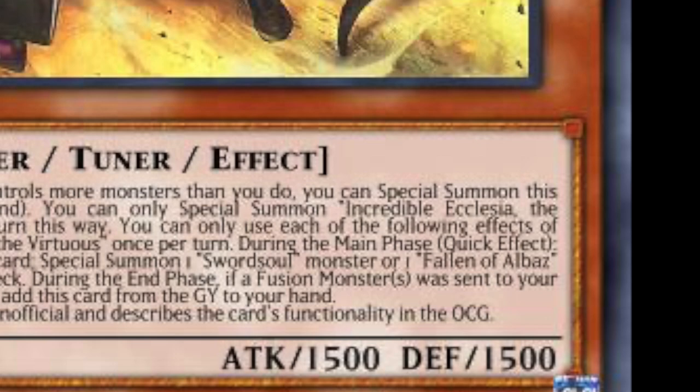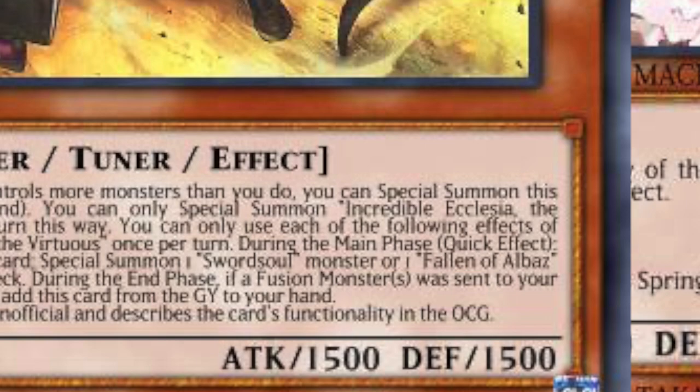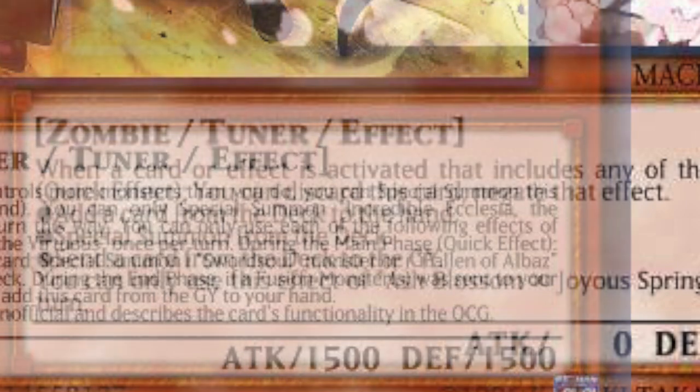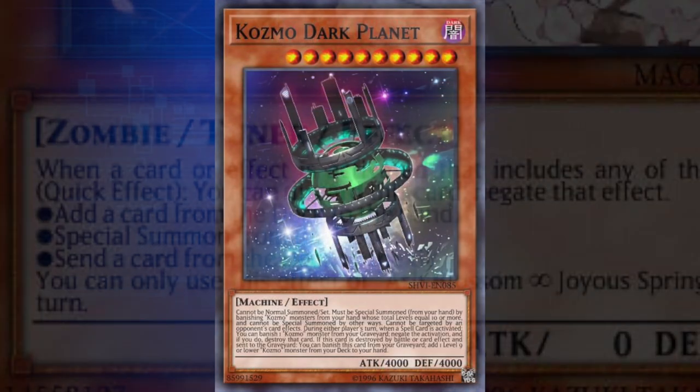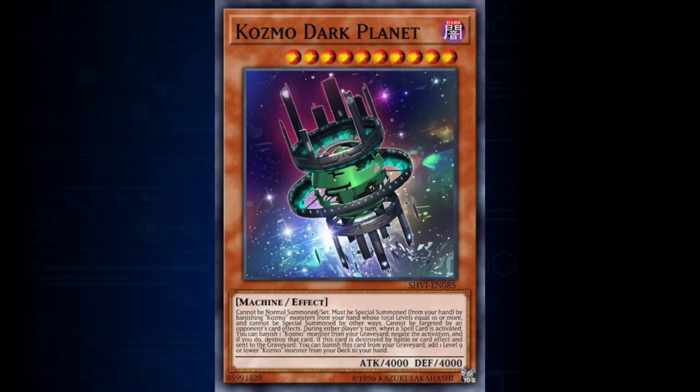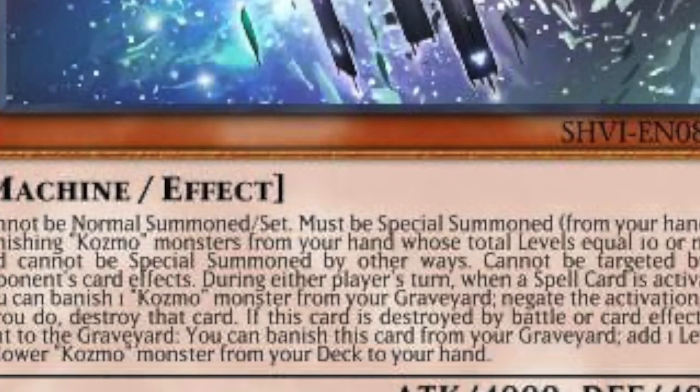An example of a monster with a quick effect would be the incredible Ecclesia the Virtuous, which if it's on your field, at any point you can tribute it to summon a Swordsoul monster directly from your deck. The most commonly played card in all of Yu-Gi-Oh! is Ash Blossom and Joyous Spring, which has a quick effect. This quick effect has the requirement that it must be activated in response to a card that would be activated. Most cards that negate other cards have quick effects that can respond to other cards. Most cards that have quick effects say 'quick effect' on them in parentheses, although older cards might say 'during either player's turn,' such as the card Cosmos Dark Planet. Should Dark Planet ever get a reprint, it will most likely be updated to say 'quick effect' in parentheses, as an errata.